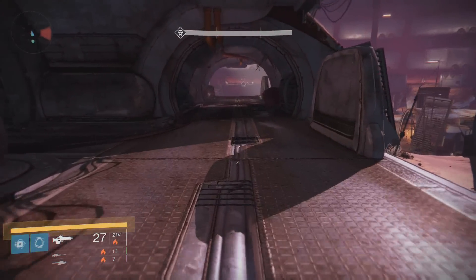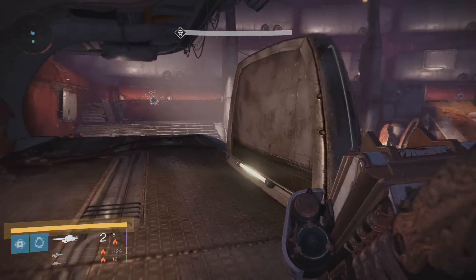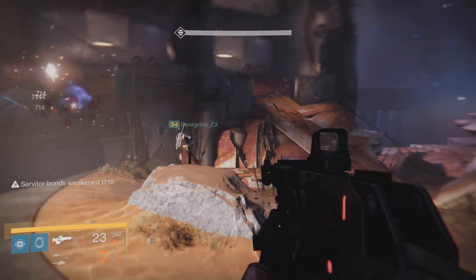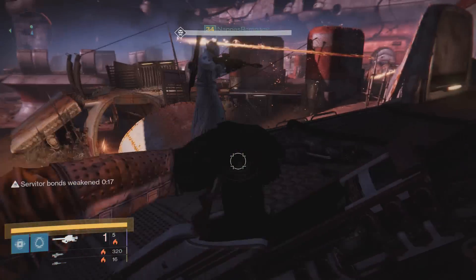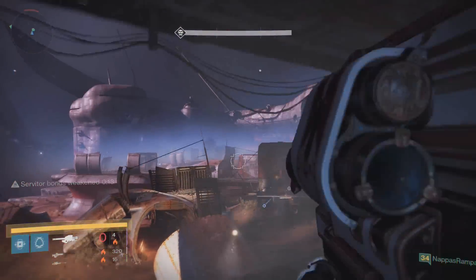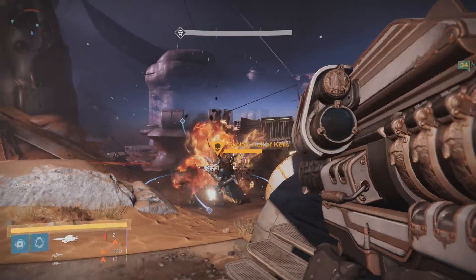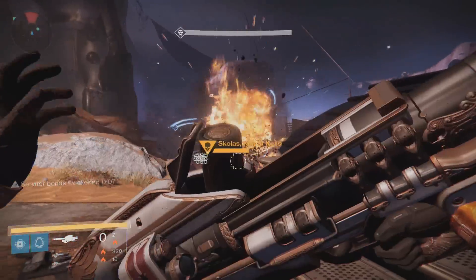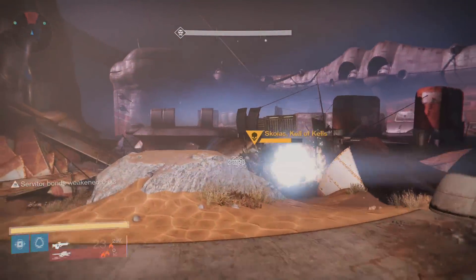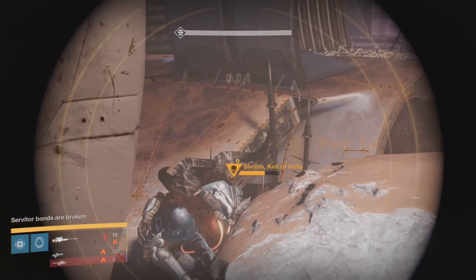I'll break down the mechanics of the Skolas fight, give you a breakdown of the weapons you should be using, and explain what went on in the background video. In many videos you've seen - especially with solar burn - it's three people with three max Gjallarhorns, a Weapons of Light bubble, and a Synth, waiting five to ten minutes between rounds. If you want to do that, go nuts, but with the burn removed you won't be able to do it mathematically speaking.